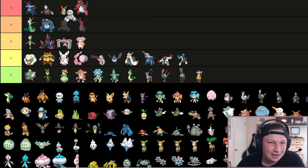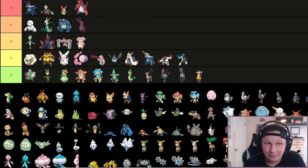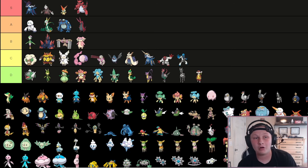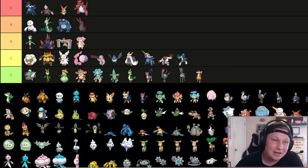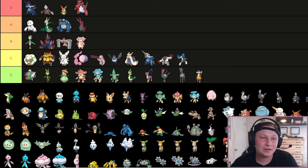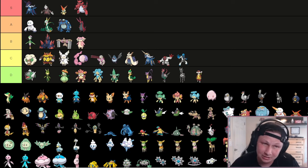We have Galarian Darmanitan - hot take, I'm going to put this guy in A tier, not S tier. Back when Generation 8 first dropped, this guy was getting banned left and right. If you guys don't know, it has an ability called Gorilla Tactics, which is basically an auto Choice Band as an ability - you're locked into the first move you click, but you get a Choice Band boost. On top of that, you can get a Scarf and basically be double boosting. The issue is you really, really struggle with hazards being up, and offensively it's really easy to deal with as well. 95 speed isn't very fast or the most broken Scarf speed. As long as you get up Rocks, have an ice resist, and eliminate its switches, you'll be okay. It's not bad, I just don't think it's good enough for S tier.